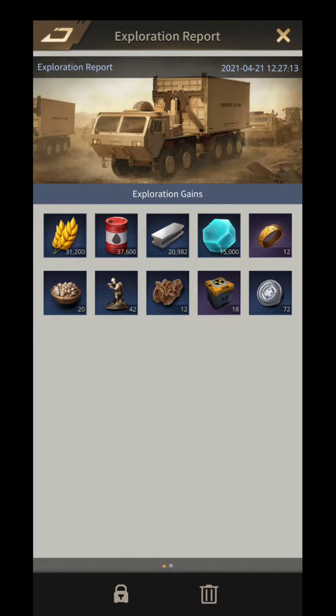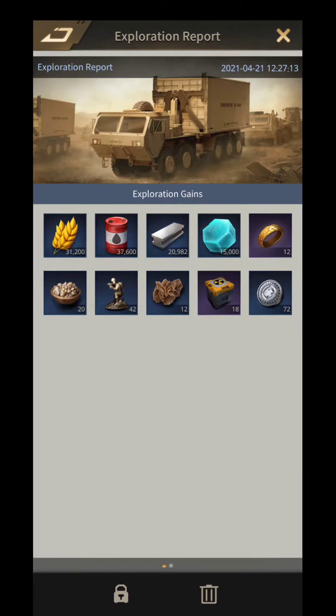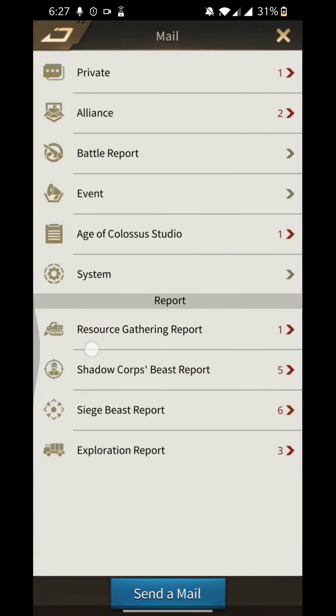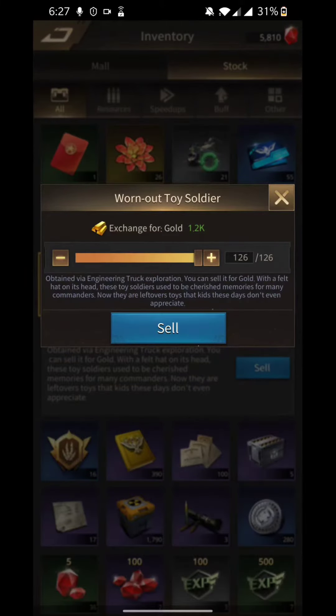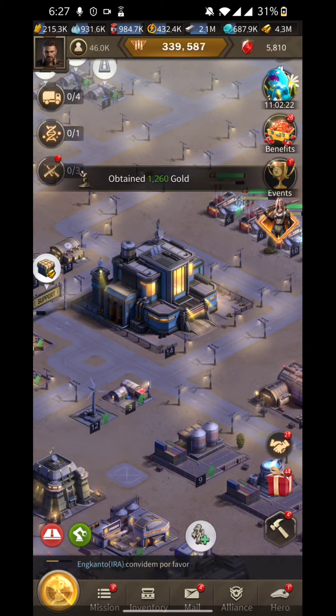Now I will show you the exploration result. Look at that — we get oil, food, and some paintings, rare materials. We get all the resources and some paintings and materials. We can sell those materials and we will get gold. So the ultimate aim of exploration is we will get extra gold — we can sell all the paintings and items that we get through exploration.